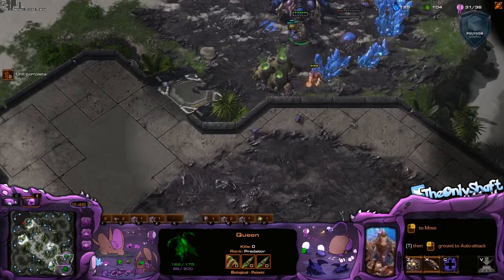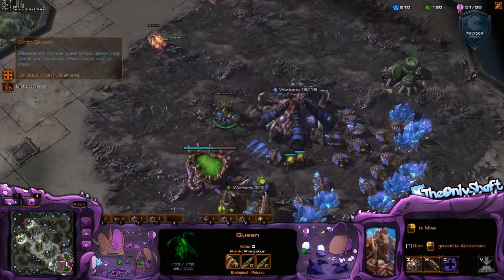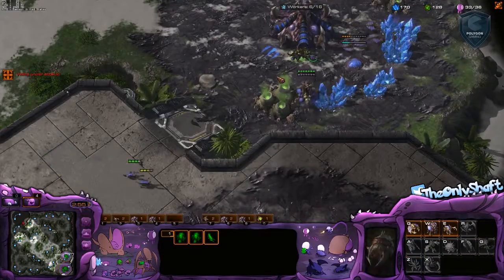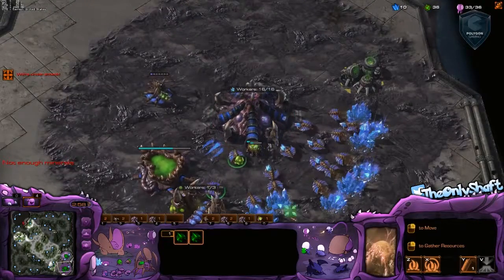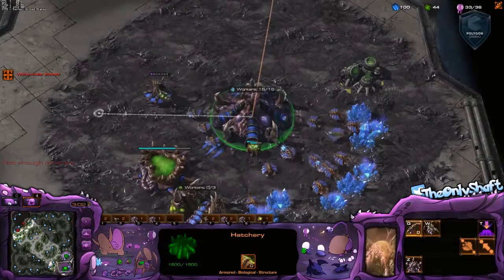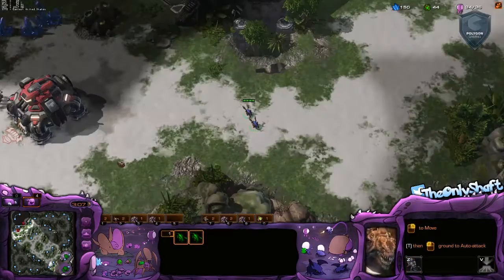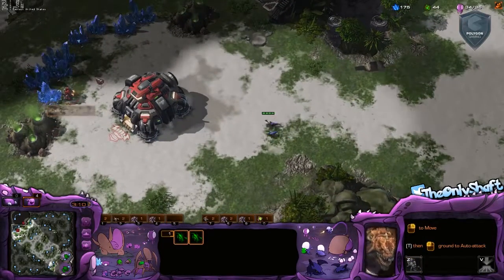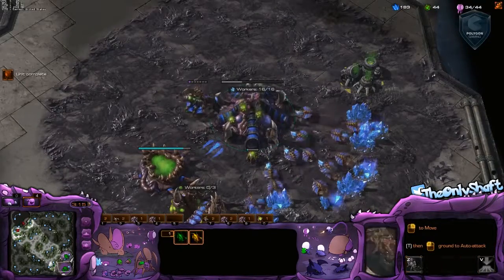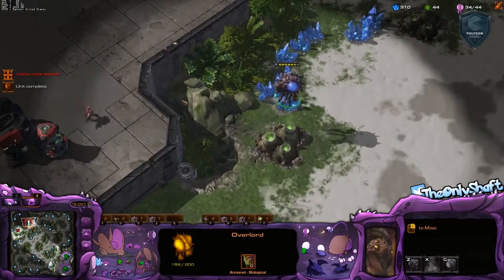We do get the save there. Trying to zone with the Lings — not quite in position, but I'm going to try and knock him back with a Queen. It does go back. Make sure I get the Injects off. The game's starting to settle down now. I am pulling off after the Pneumatized Carapace. I over-mined just a little bit dealing with that Reaper — not that big a deal. However, this does affect my third base timing quite a bit. I could actually go ahead and take the third base now but I'm a bit behind on that. That's definitely something I've noticed I could improve.